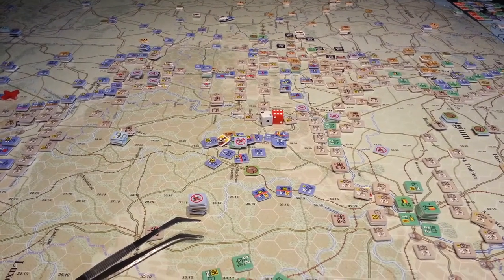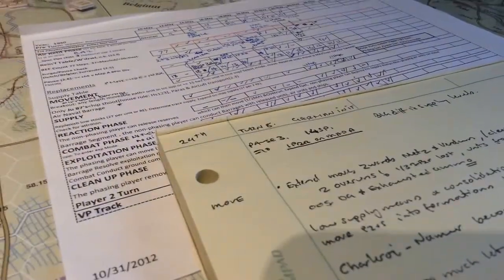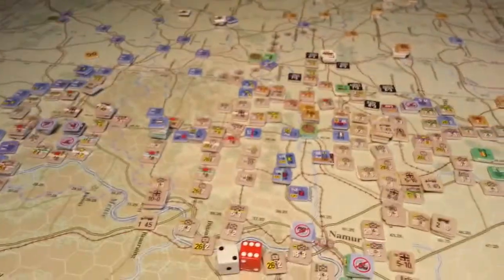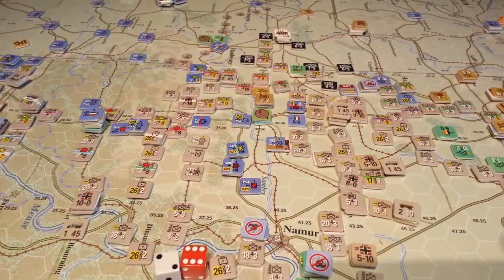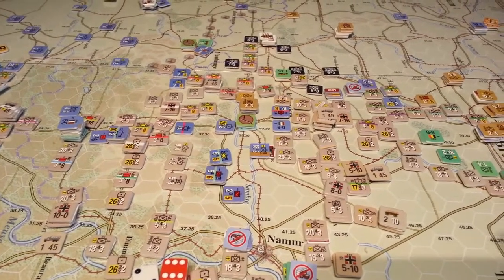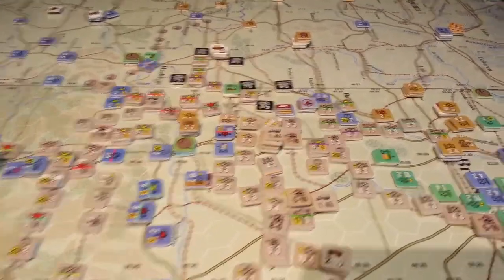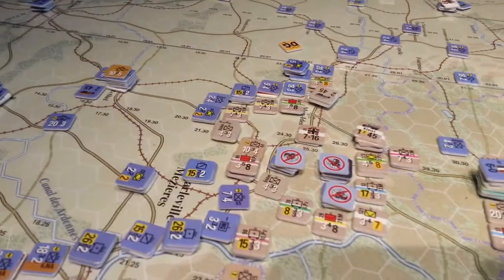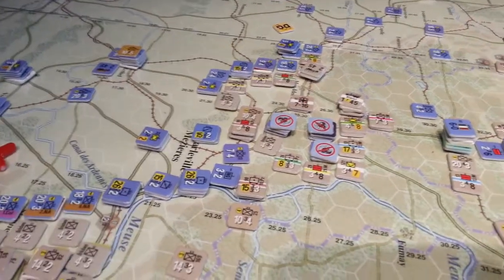Hey, welcome back to Big Board. It's the 24th of May, turn 8. The Germans had initiative, they moved, didn't have a lot of supply — only 14 SP — so they really had to spend most of the time securing supply lines because of the pretty significant breakthrough you can see here, and the big push they had here which pocketed these guys. I haven't rolled for that yet. Let's just do that real quick.